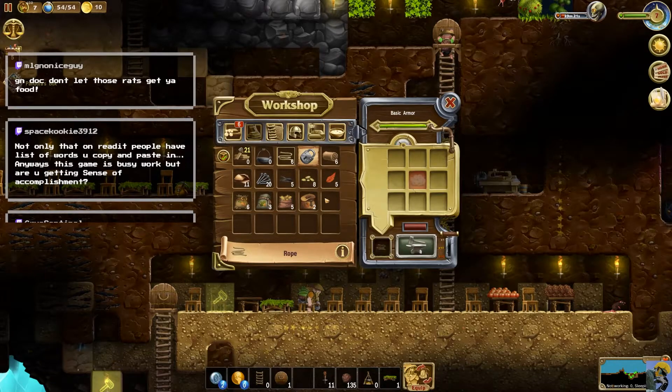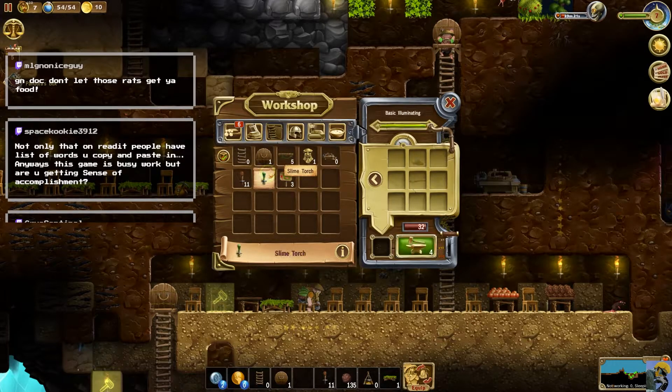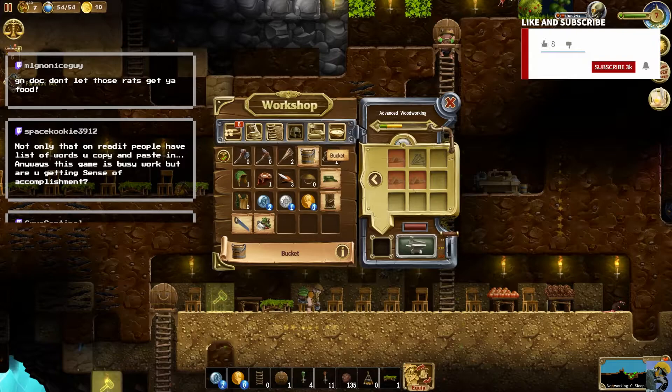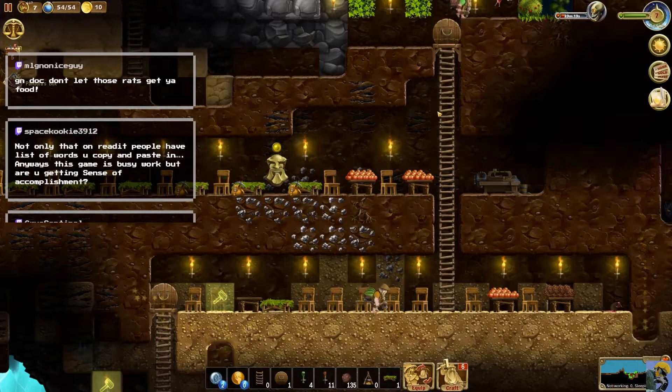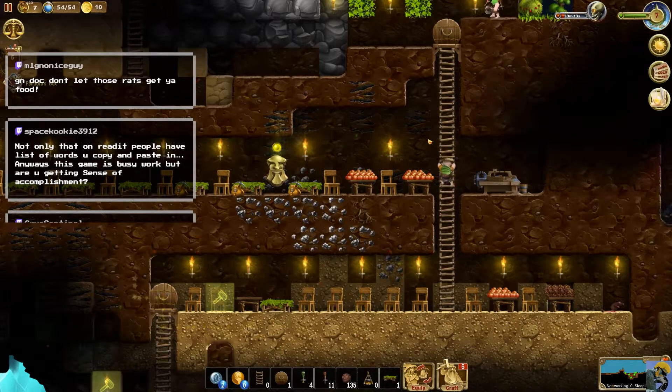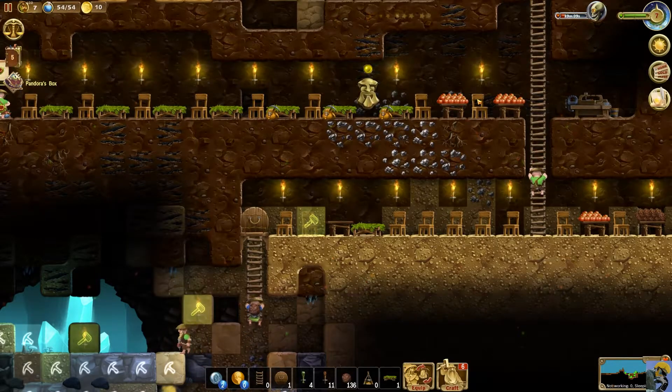Let's build some rope for sure. We've got leather — can we build a slime torch? Just build those over there and let's build a bucket. Oh, we never built the planks — I thought we did. Maybe somebody's carrying them to the stockpile. Hey Nice Guy, good night my friend — we gotta watch those rats.